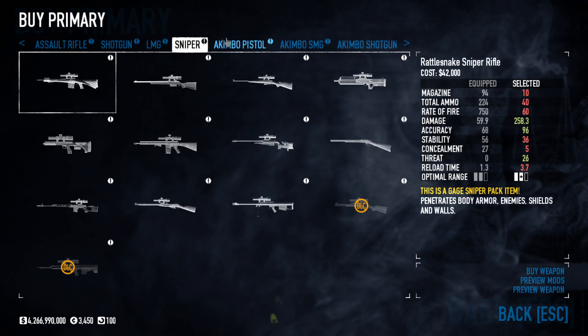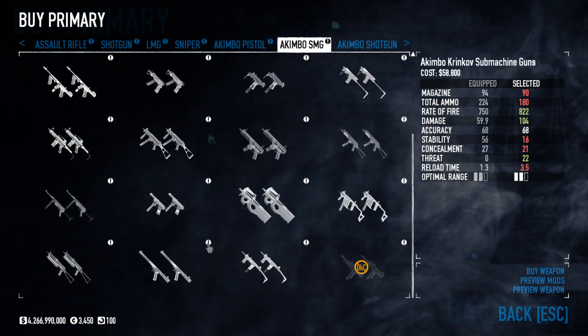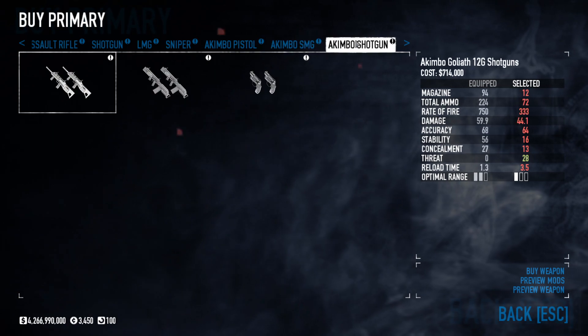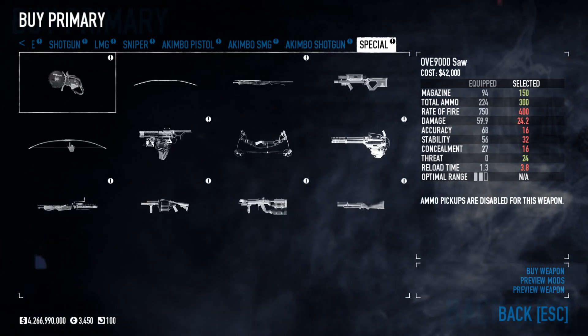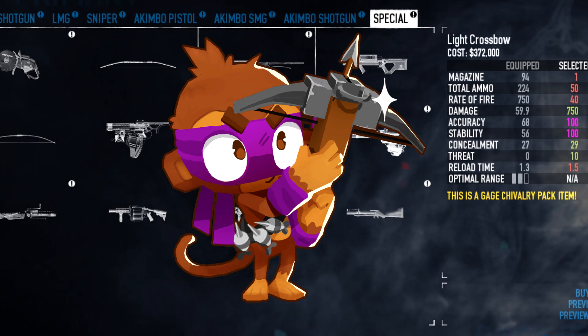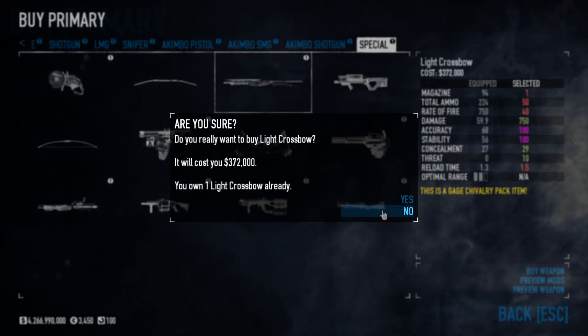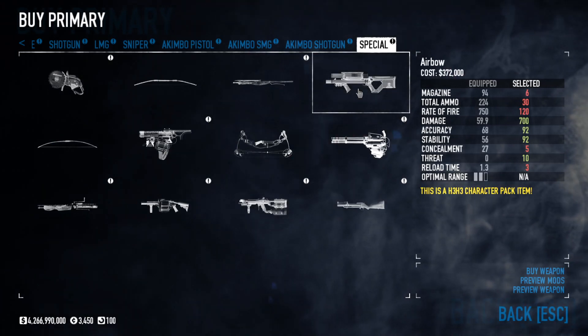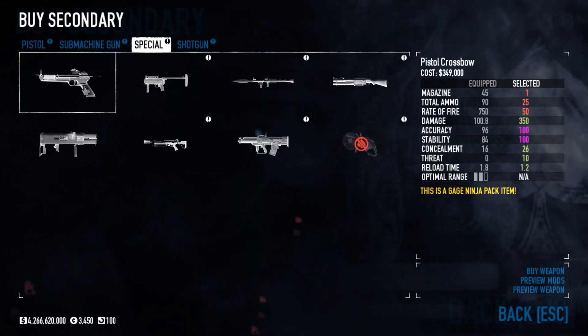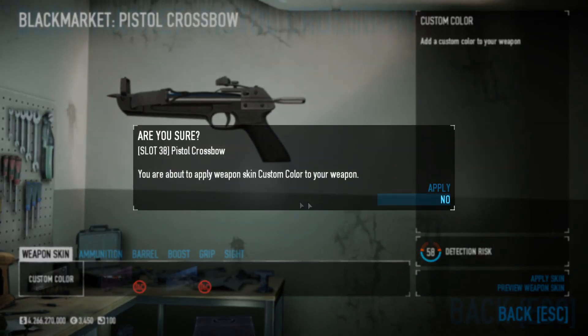What would a dart monkey have? He'd probably have something like SMGs, right? He'd be shooting all the darts. Actually, no — of course he would have a bow. So obviously let's give him this one. We could use this one. Ooh, look at that. Pistol crossbow. That's the real dart monkey experience.